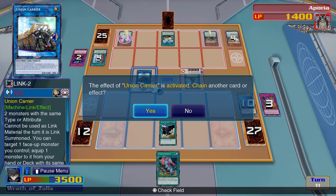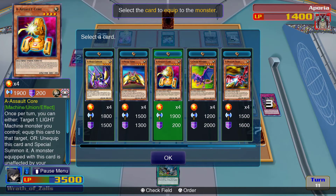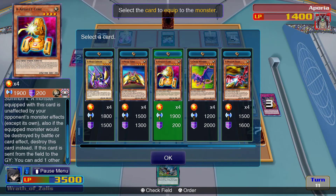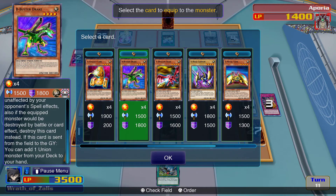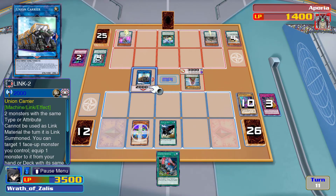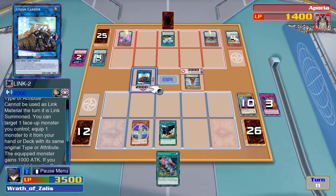If I equip one of these cards — let's say Crush Wyvern — special summon a Union monster from my hand, that won't work. This one will let me add a Union monster from my graveyard to my hand. This one lets me add one from my deck, then throw it in the graveyard — so I can add Crush Wyvern to my hand. I wonder if Union or Limiter Removal will work to destroy these monsters.